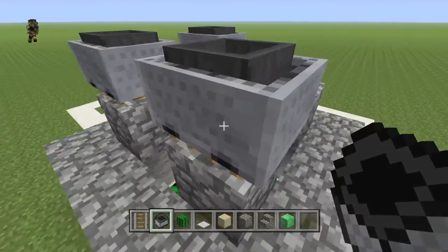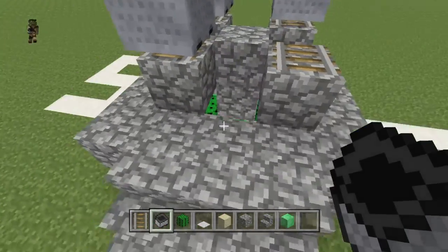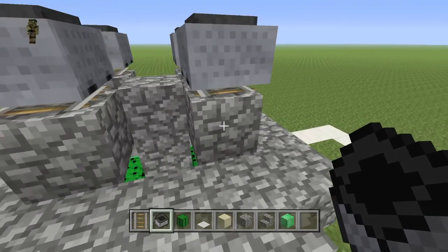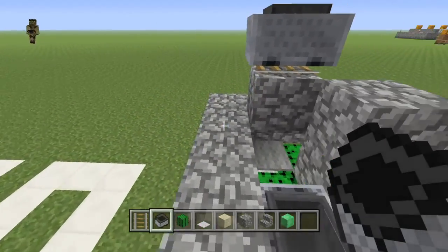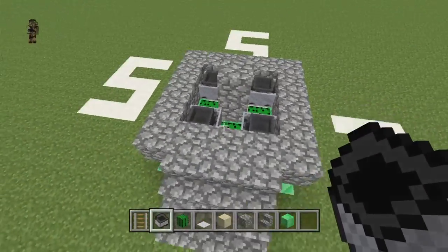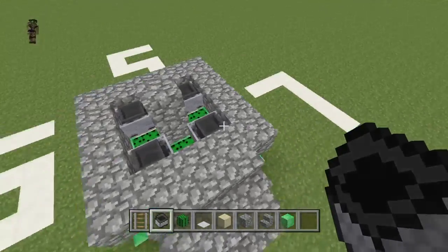Place the minecart with hopper on top — see, just like I told you. Be careful not to touch it. You might want to build it a little wider so you don't accidentally bump the cart. Then just break this block, break, break, break — and it's done! That's the easy automatic cactus farm.